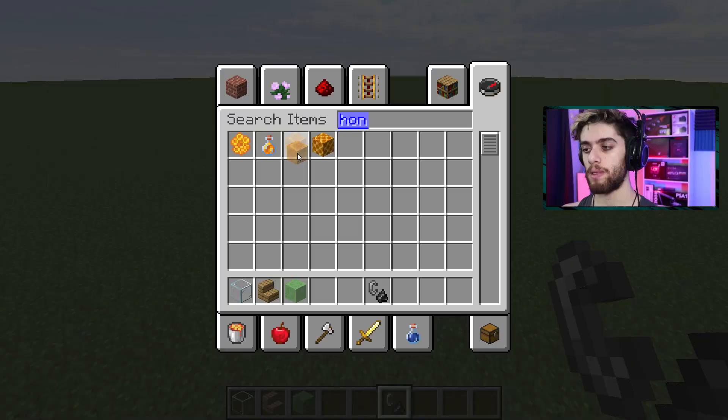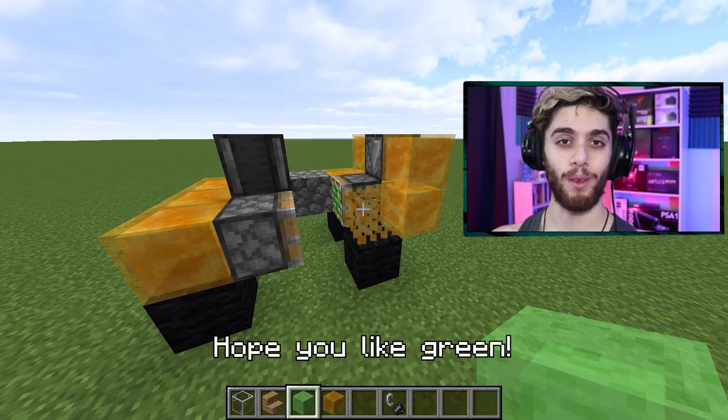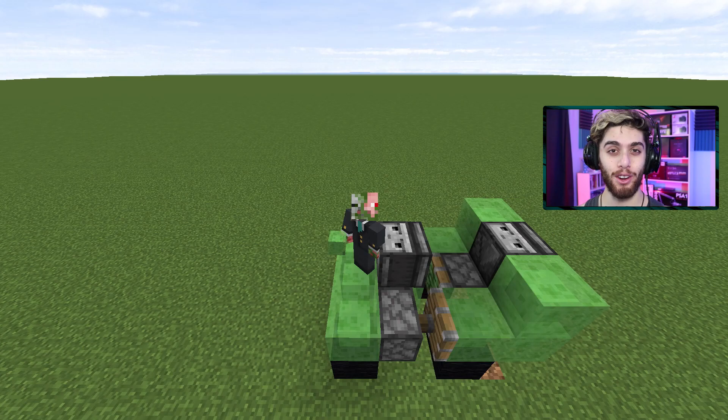Now, if you don't like green cars, you might be able to use honey blocks for this to make a yellow car. I haven't tried it yet — let's test it out. Nope, doesn't work. That is a failed car. Hope you like green.